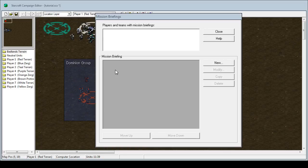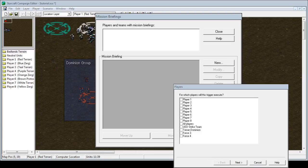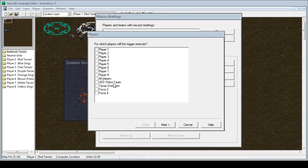Now we click New, which — I'll have to add another window because this program is stupid. Once we click New, it will show this box right here that you guys can see. And we can, like I said in the previous video, we can choose for Player 7 or UED Strike Team — whatever you want to display the mission briefing to — the human player, which is us. And if you guys remember in my first two videos, we're set to Player 7 since we're the UED color white.